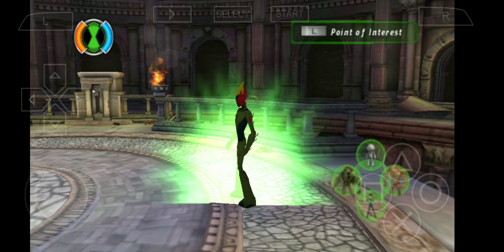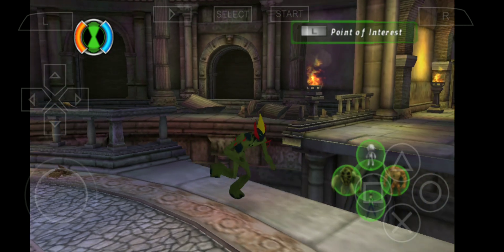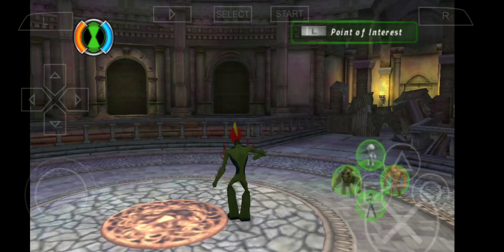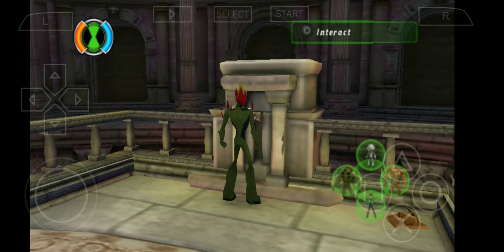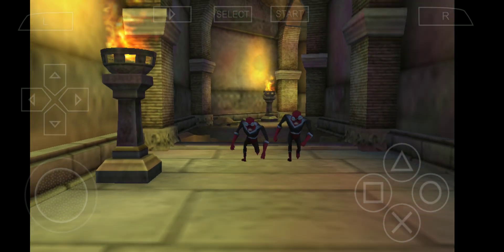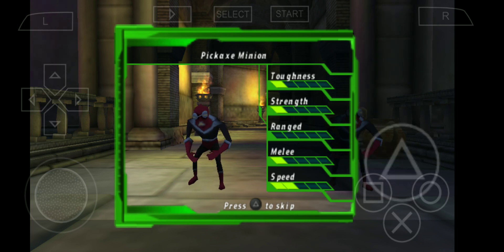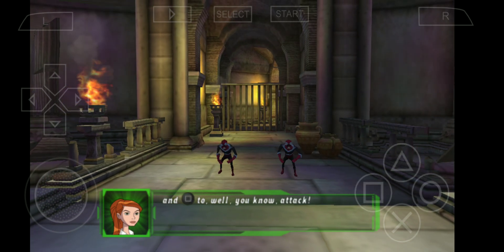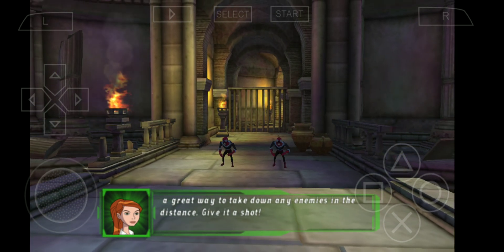You'll burn this hole — Slop fire! These guys mean business. Use the analog stick to target the enemy you want to attack, pressing the square button to attack. Going for a target that's out of melee range will make you lunge towards it — a great way to take down any enemy from a distance. Give it a shot.